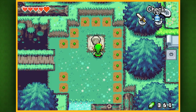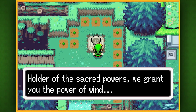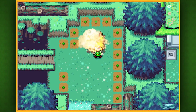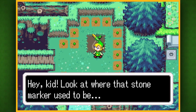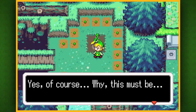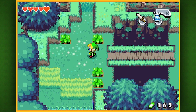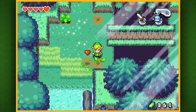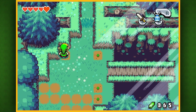Holder of the sacred powers, we grant you the power of wind! Oh my gosh, it just blew up. Hey kid, look at where the stone marker used to be — there's some strange symbol on the ground. We'll see a bunch of those stone things all over Hyrule. We really can't do anything with them right now, but I'll be sure to point them out and sort of cause them to explode.